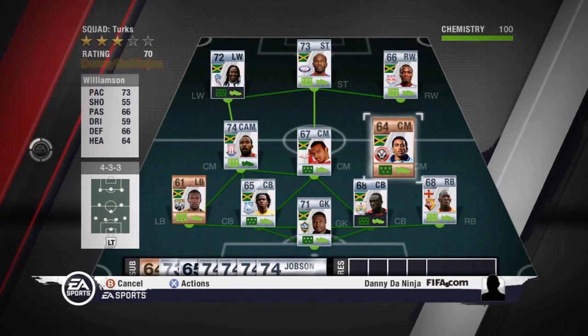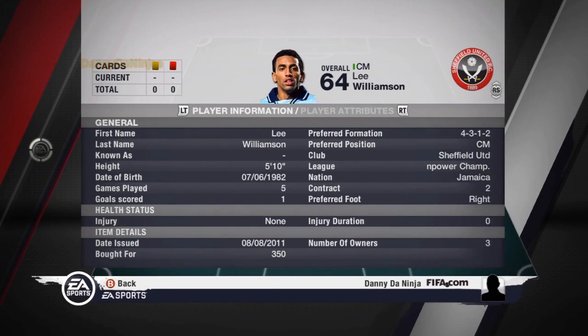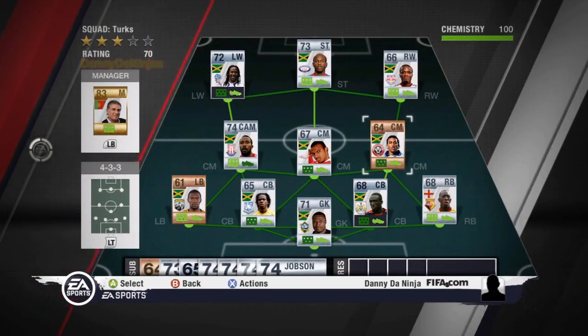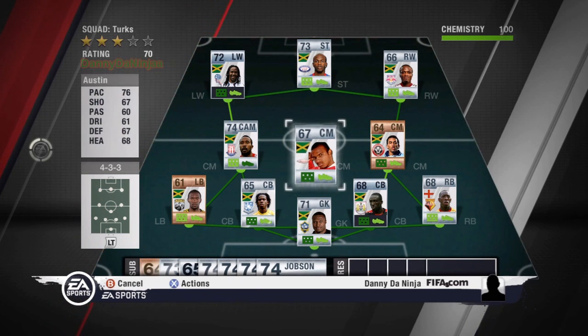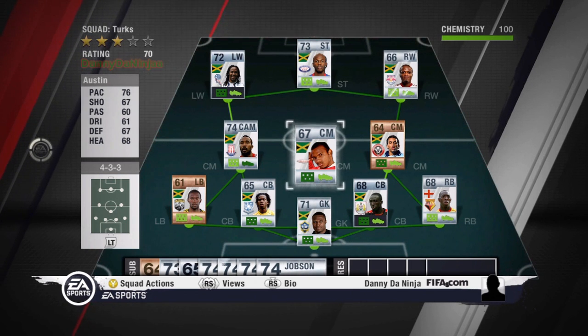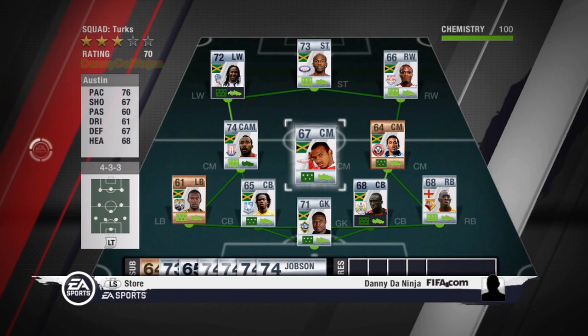First of my centre mids, I've got Williamson — bronze Jamaican from the Championship, Sheffield United. I got him for 350 coins, general beast, solid passing. Centre mid, you'll see this guy in the highlights. He's got Austin, he's got an alright free kick on him. I've got a mini compilation basically at the end of this episode.